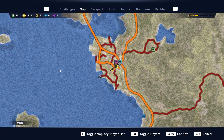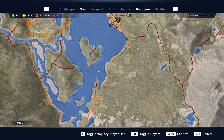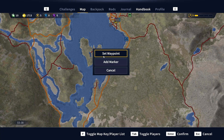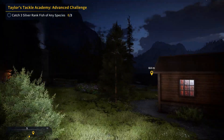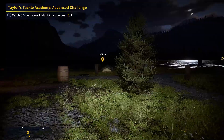G'day guys, welcome back. Today I'm back here on Call of the Wild: The Angler, and today I thought I might come out and start doing the advanced Taylor's Tackle Academy missions. So right now the first one is to catch three silver rank fish of any species. So I'm just going to head out, grab a boat, and head out onto the lake.